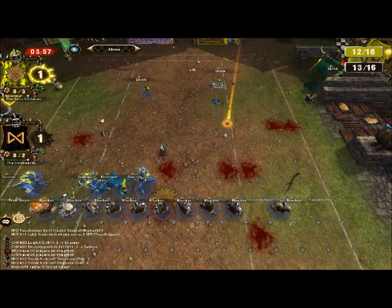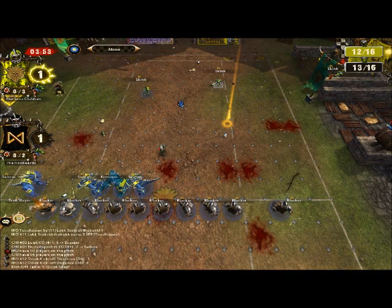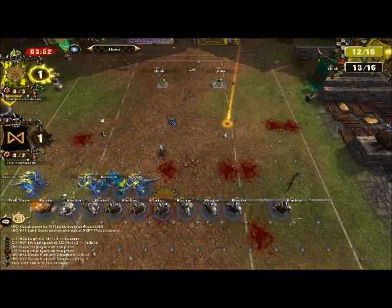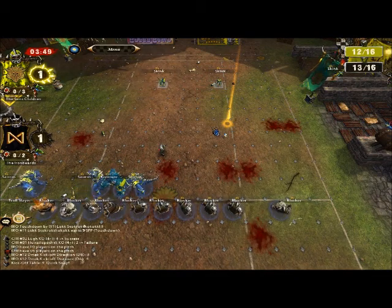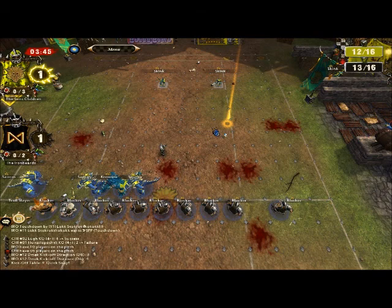Quick snap means he moves his characters one space — not great, but it gets him a bit closer to the ball, which is what you need when you're against the clock. He's only got four turns to score, no re-rolls — he can't afford risks.